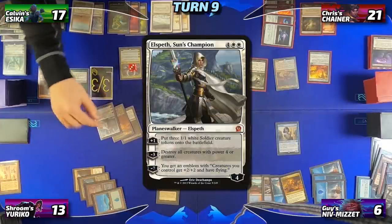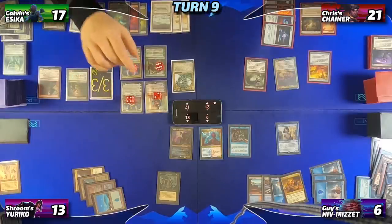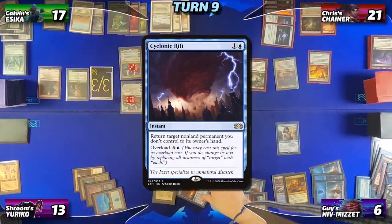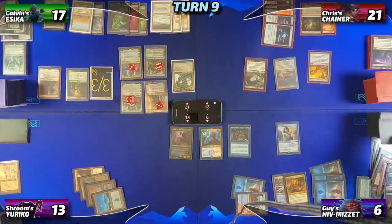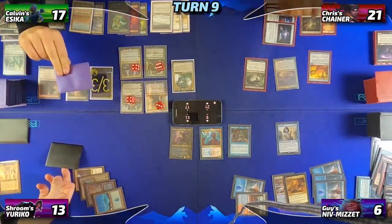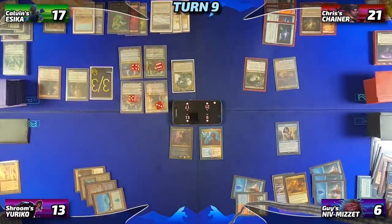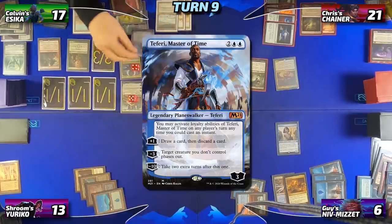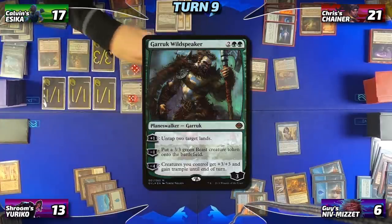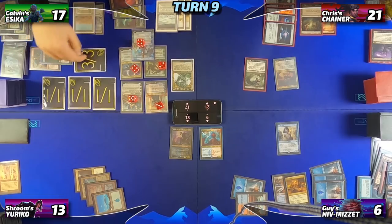Calvin untaps, triggers the bridge, finds Elspeth Suns Champion, and puts it into play as he considers his options. Calvin ticks up Dak Fayden targeting Guy to try and get him to lose his hand, but Guy responds by casting Psychic Rift, bouncing Adrian's Chains of Mephistopheles back to Adrian's hand. Everything resolves, and Guy filters two cards to his graveyard, keeping the original card in hand. Calvin ticks up Nicol Bolas Dragon God to draw a card and make everyone exile a permanent — Chris loses the Elixir, Guy loses his Rhystic Study, and Adrian pitches Null Rod. Calvin ticks up Elspeth, then taps four to cast Teferi Master of Time. He ticks it up, drawing a card and pitching to the Phyrexian Arena. He ultimates Garruk Wildspeaker, giving his board +3/+3 and trample. With blockers for Chris and Teferi for Niv-Mizzet, Calvin throws all his creatures at Adrian, killing him.